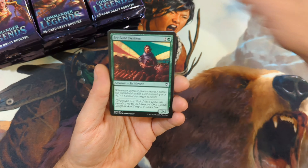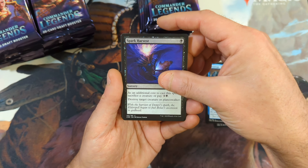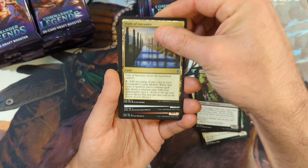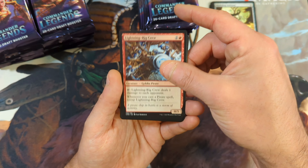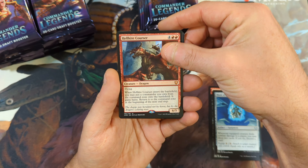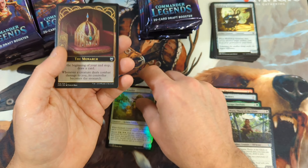All right, so we'll just kind of go through the first pack. We've got an Ivy Lane Denizen, Renegade Tactics, Strategic Planning, Spark Harvest, Ripscale Predator, Sentinel Spider, Foundry Inspector, Ghastly Demise, Angel of Dawn, the Bowmaster, Colors, Path of Ancestry, Workshop Assistant. Now we're on to our uncommons: Lightning Crew, Pride of Perfect, Mask of Memory, and we're going to see a Hellkite Courser Mythic coming in — holds a few dollars in value. We've got Thorn Glade, a foil Kinsbaile Courier, and then a Monarch Token.